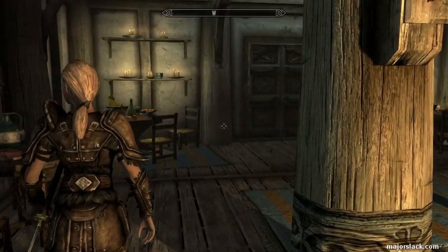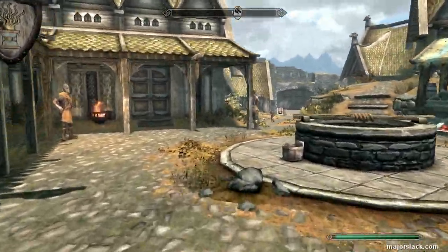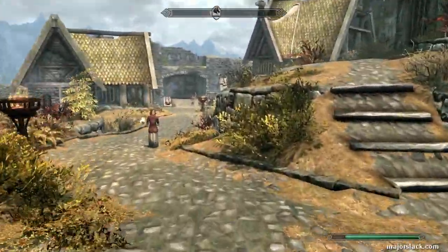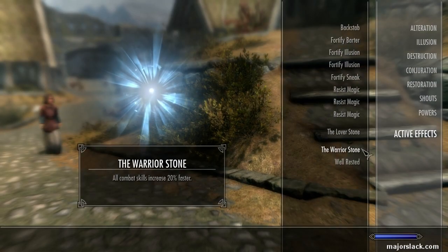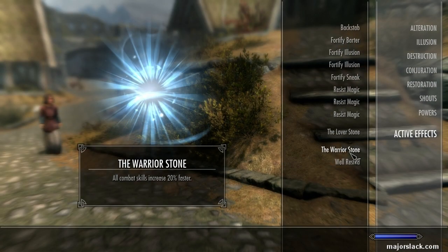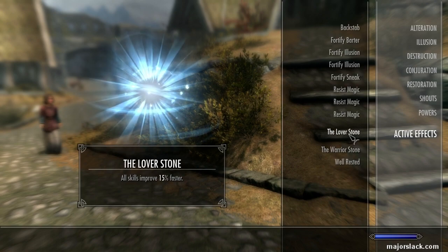Alright, so that's how you use the Ethereal Crown to create extra power leveling for any skill. You can swap up the Warrior's Stone for any other stone such as the Mage Stone or the Thief Stone and do the exact same process that I just showed you.